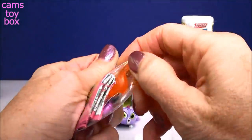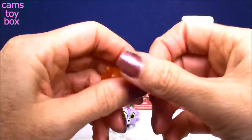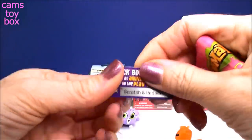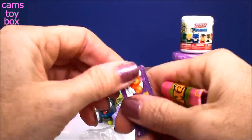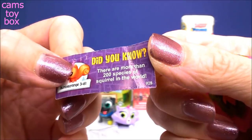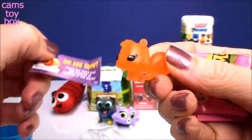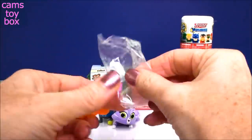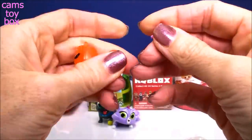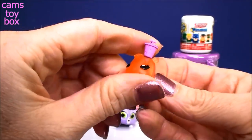Who did we get? This little orange guy. Check him out - I love the orange color. Here is our checklist and our little scratch off to redeem your bonus item. We got Bumble Orange - that's the name of this character. It says, did you know there are more than 200 species of squirrels in the world? So he is one of those species - a little orange squirrel. That's adorable. His accessory looks like a little bell with feet or something. You pop it on his head and there he goes.